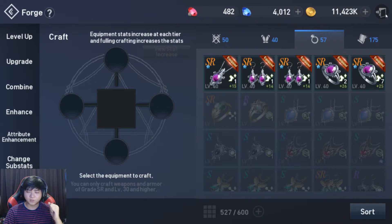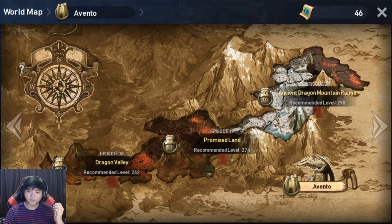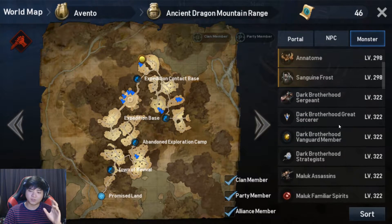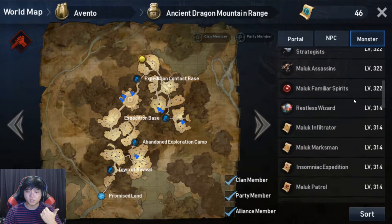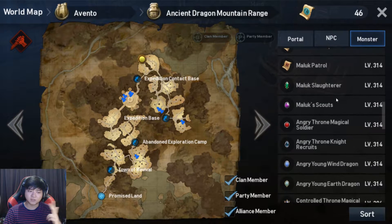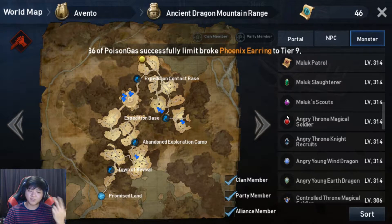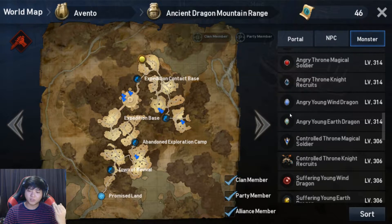So I'm going to first show you where you can get the Nasenbeeds and the other beads. Let's go to Avento. You can go on monsters and then you will see the treasure guards that they drop. So some monsters, like this Dark Brother Strategist, gives Unconfirmed bead, which can give you any types of beads. The next one is Malak's Daughter — it gives Arbol. Malak's Scouts gives Nasen. Angry Throne Magical Soldier gives Phoenix. This one gives Black Ore. Moonstone. Elven.